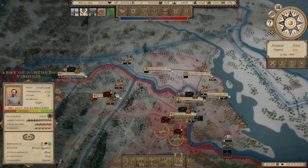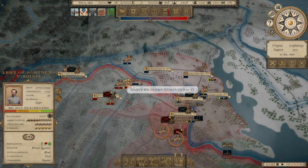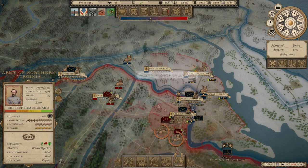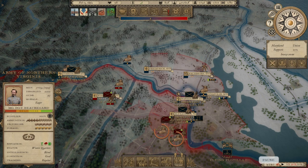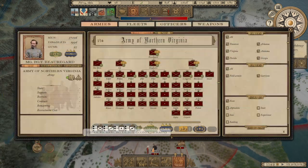Flanker on D.C.? Yeah, we could do that. Do you mean up through Frederick? The Army of the Susquehanna is on our left flank, so we'd probably want to leave some troops there to defend. We could push a corps up through maybe to Frederick and then flank toward Baltimore, perhaps. Let's take a look at the Army of Northern Virginia.